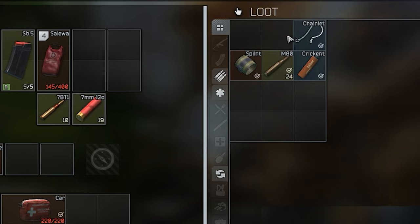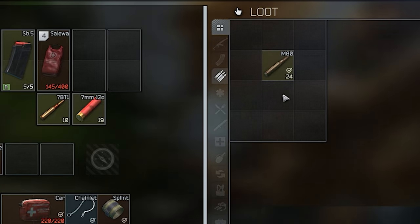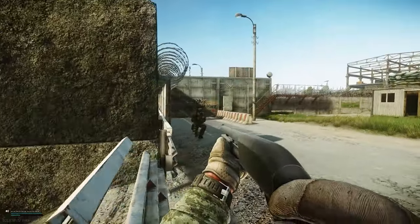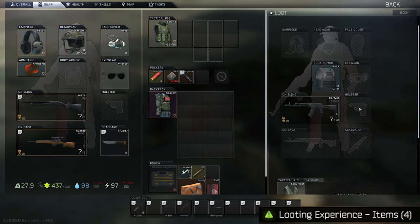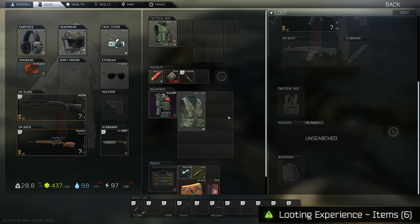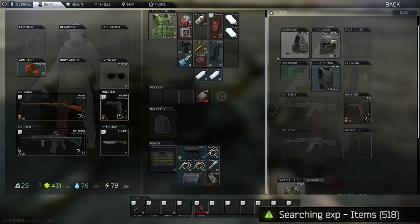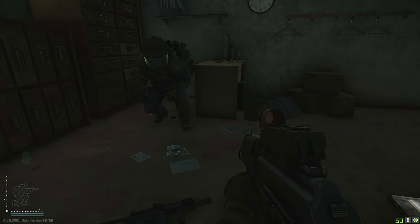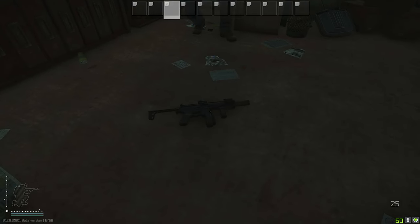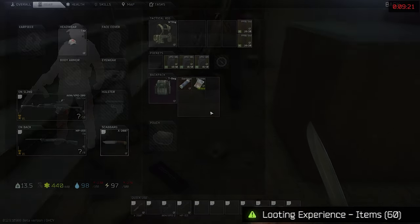Next we have looting experience, and here it gets even more interesting. Whenever you pick something up you get looting experience, and the same rules apply as with surge XP. If you manage to kill somebody, what is actually worth picking if you're only after experience? Helmets? No. Masks? Face covers? No. Armor? No. Rig? No. Backpack? No. But the weapon is almost every time the item that gives you the most experience points. So always pick the weapon — even if you don't want it, you can throw it on the ground later. And there's a cool way to abuse that in a squad: everybody throws their gun on the ground and the other person picks it up. Free XP. If it's modded, around 200 XP is possible — that's a headshot kill's worth of XP in 10 seconds.